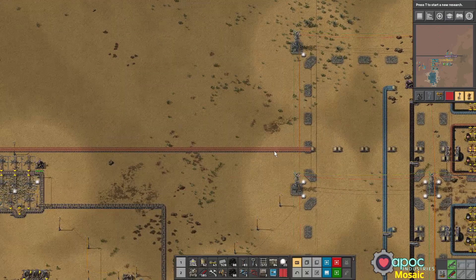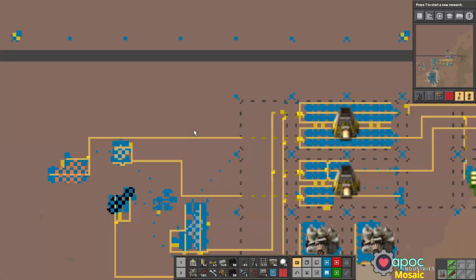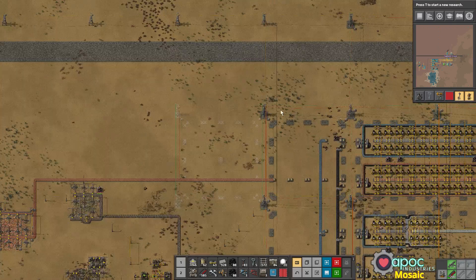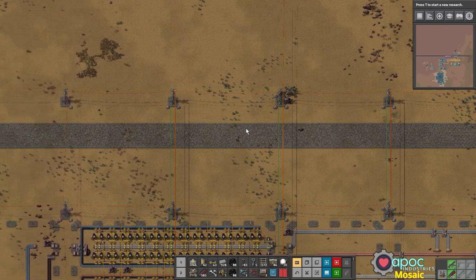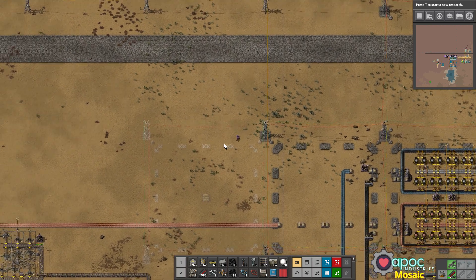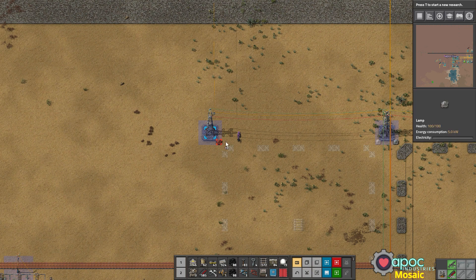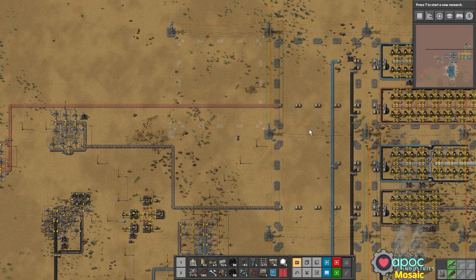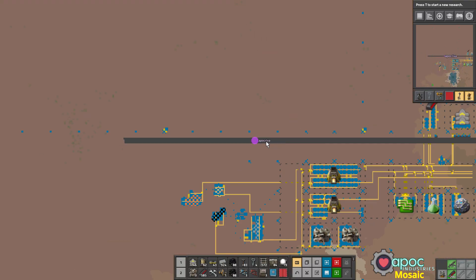I think what we might do is build a station in this tile here. We can take a look at what we can do for that and reroute the copper out up here. This will be the first time that I'm using trains in Mosaic so I'm not sure how that's going to end up working out. It will be important to set up our train before we actually set up the mining so that the infrastructure is all in place. So let's decide where our primary train line is going to be running.